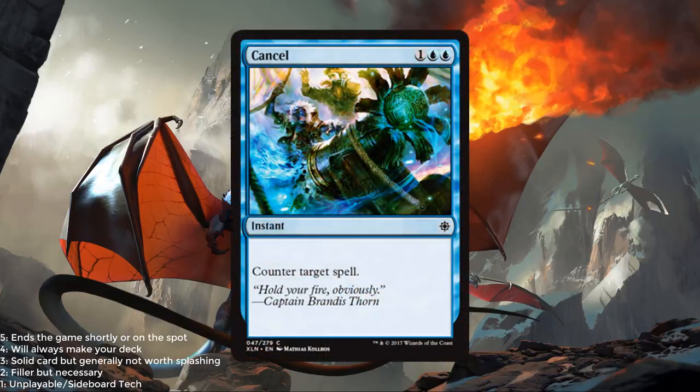Cancel is next up. 2 blue and 1. Another reprint — instant, counter target spell. This one's always fine. I like having access to a counter in my blue decks if possible. I think you're always going to be happy playing it at least once. Sometimes you sideboard it out, but generally pretty solid. 2 out of 5.